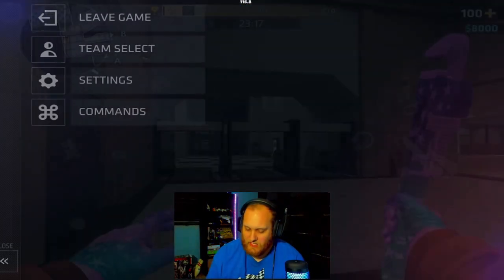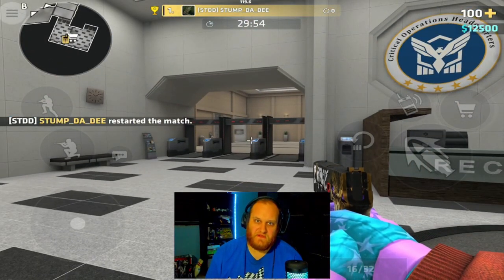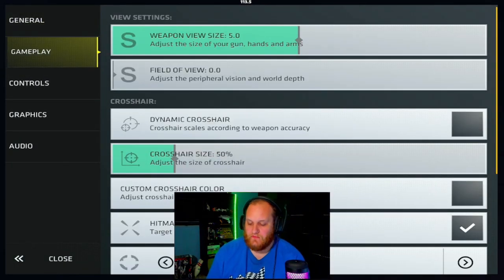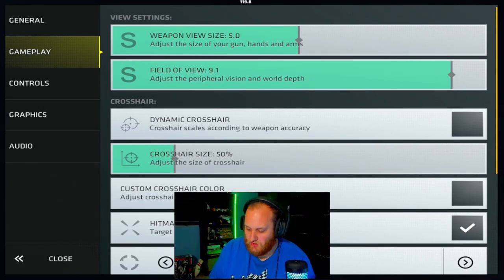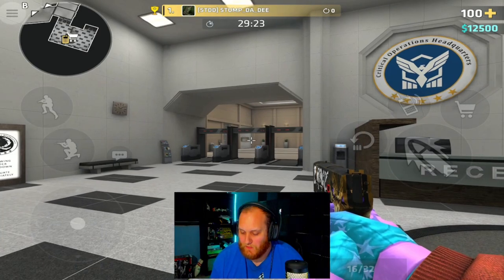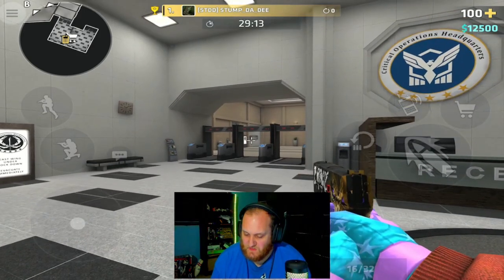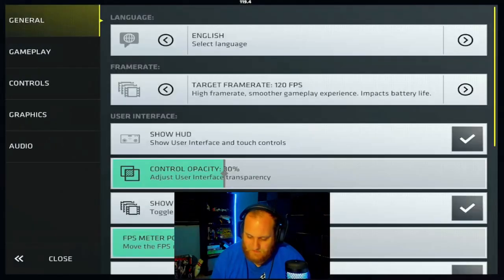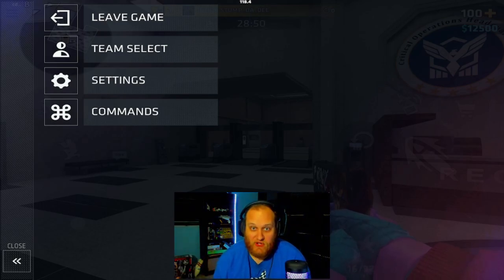Next we have the field of view. I use the reception area to demonstrate — I take a few steps back until REC is visible on the right side. I have my field of view set to zero, which only shows REC on the right. Scrolling up to 10, you get more peripheral vision on your sides, but it also stretches your view and makes things look smaller. A wider FOV is good if you're holding multiple angles, but it'll be harder to see players downrange.